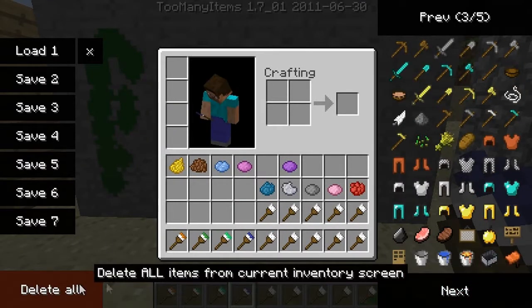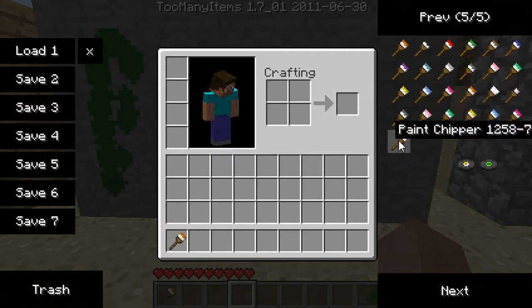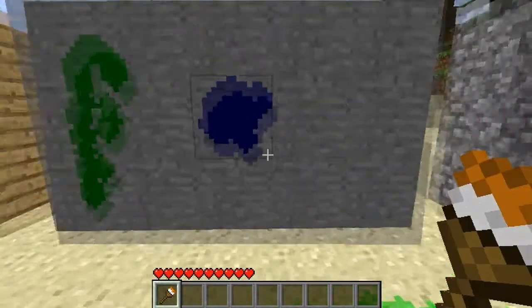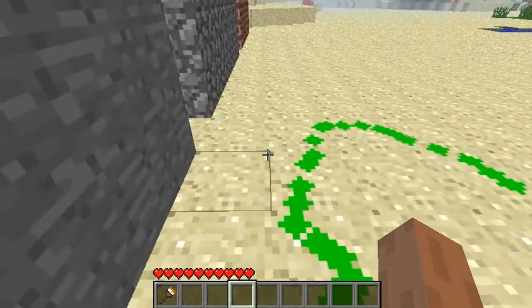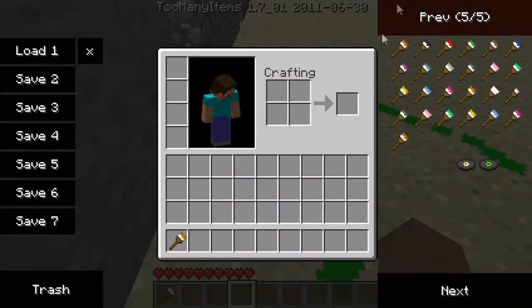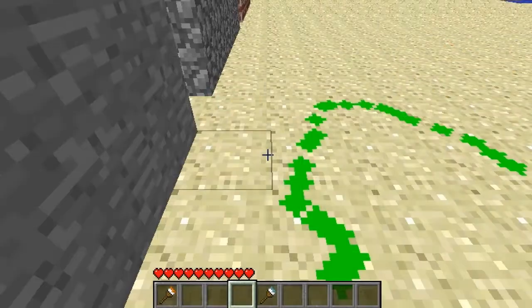Yeah, that is pretty much the whole mod. Paint chipper - I get it, that is awesome! White, light blue, cyan.